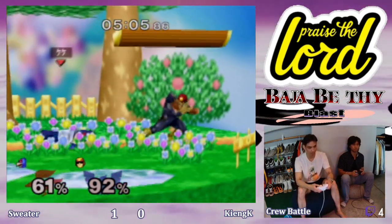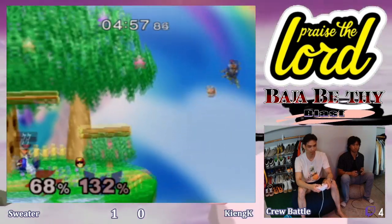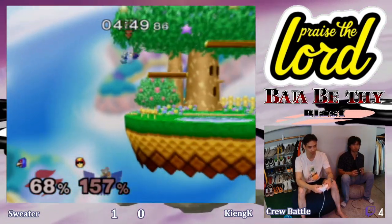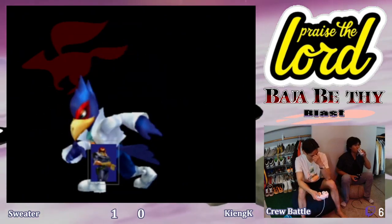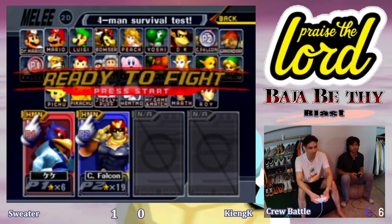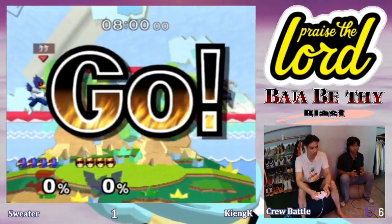Battling on the platform — forward smash to the opposite side. A neutral trailer to take him back off-stage and a back air to send him off the other side. Very nice, very clean suicide down air. King K evening it up. I think those meat pies are really helping him out.